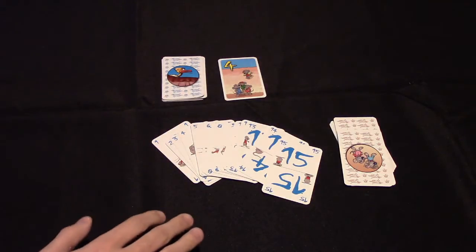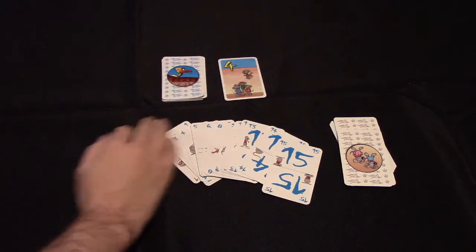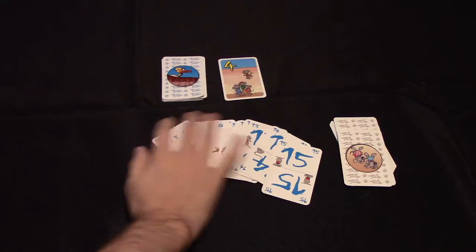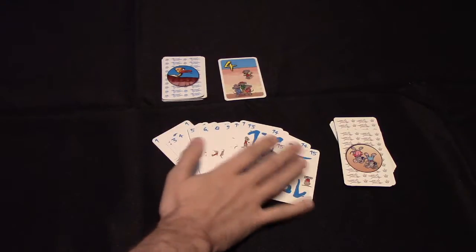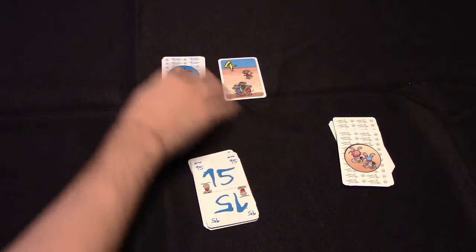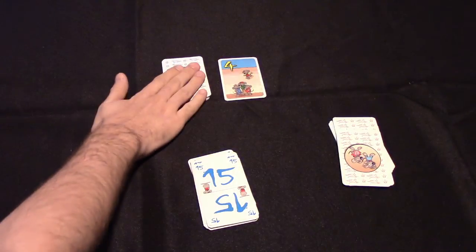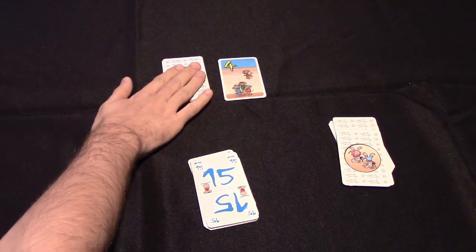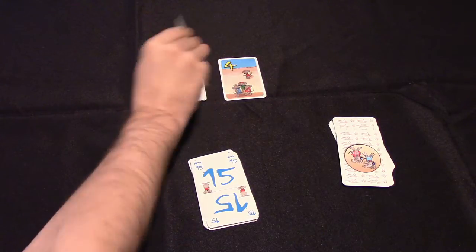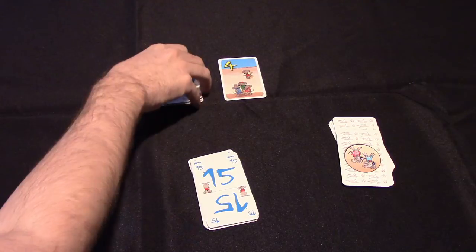So I've set up here Holstergeier. Each player gets a set of cards from 1 through 15 in their color, and there are five sets of cards like that in the game. Then there is a deck of 15 cards — 10 that have positive points going from 1 through 10, and 5 that have negative points going from minus 1 through minus 5.